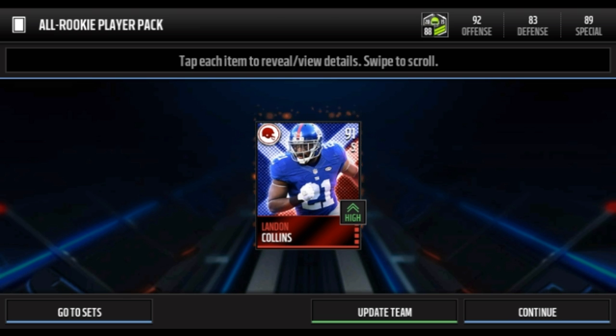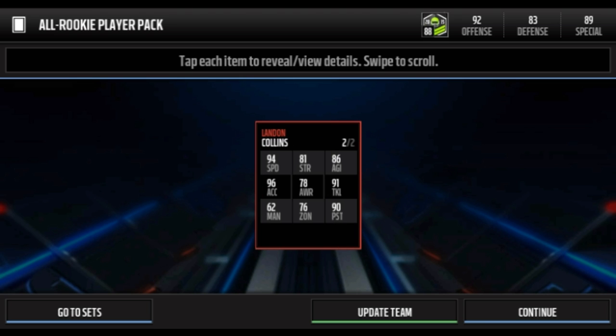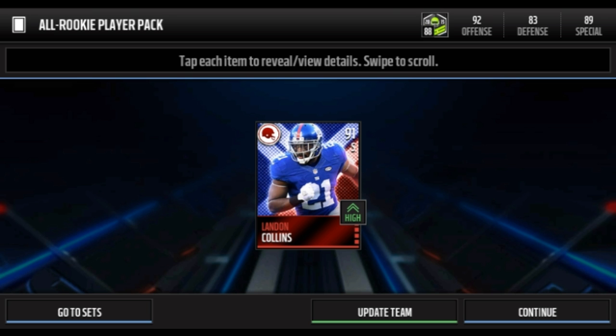Let's go! 91 overall Landon Collins. This isn't the best — it's 91 overall and I'm pretty sure the packs go up to like 96 overall — but hey, at least it's not in the 80s. I'll take what I can get. Here are his stats right here. Landon Collins, it's a decent pull.